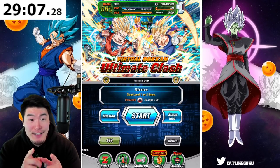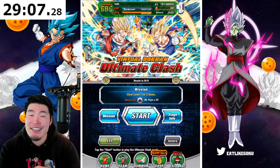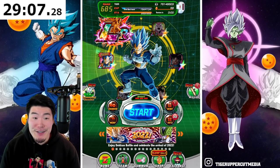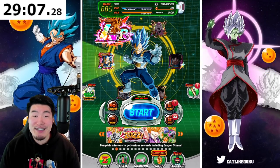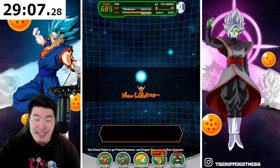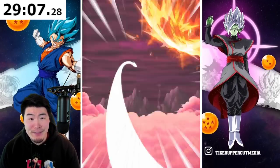I forgot to start the timer at the beginning and forgot to end it at the end, so let's say 29 minutes and 8 seconds as the final time. I was expecting really a lot more from Omega Shenron — even though he almost kicked my ass — but I was fully expecting to get annihilated, so the fact that I didn't, I'll take that. Let me grab my rewards and do a multi for you guys because I'm still looking for the Vegeta.